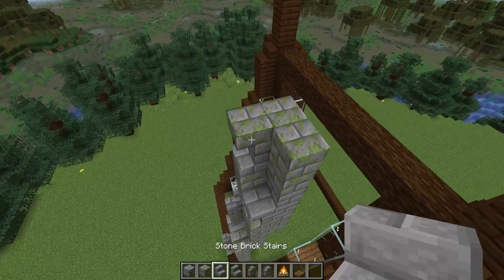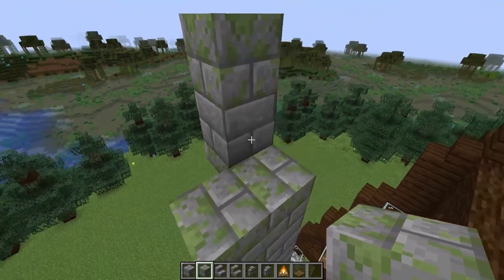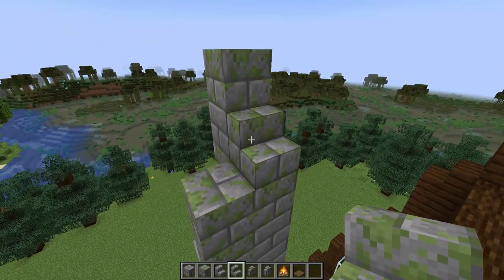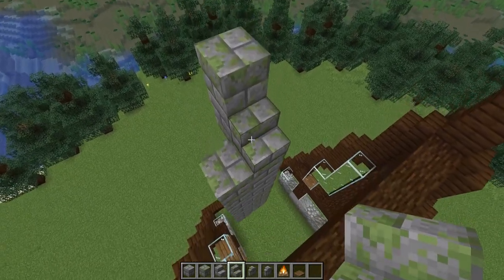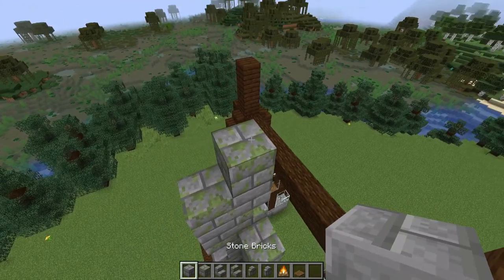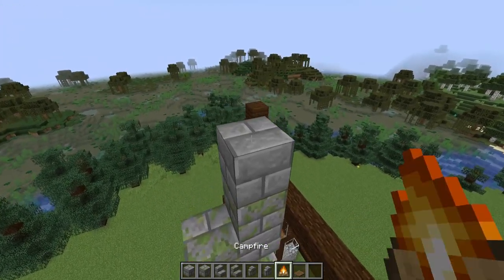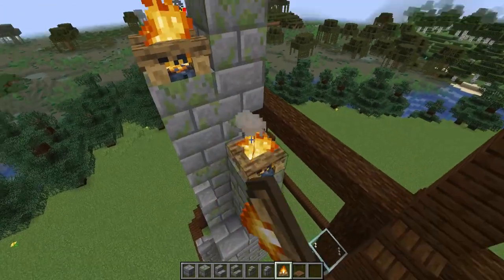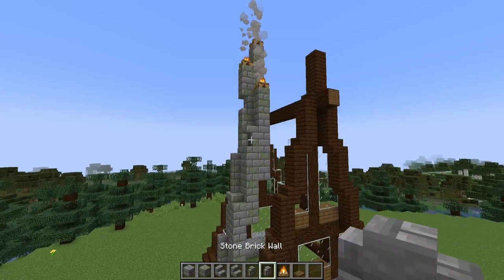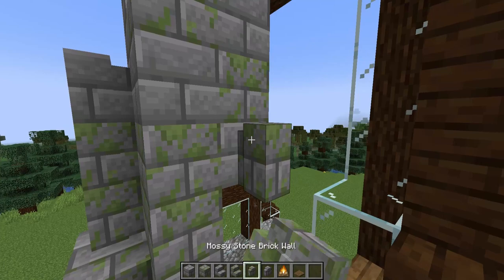We're getting really close to the top of the chimney here. I'm going to place in two more blocks, then a stair facing backwards but right way up, and two more blocks on top of that. Then one more block and I'm placing campfires on these three points. Now we're going to come in with some walls to add a little bit more dimension.